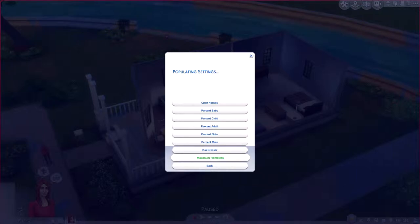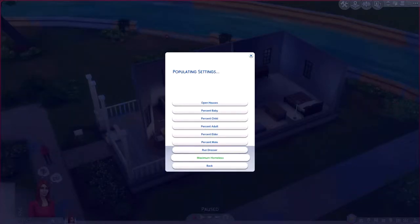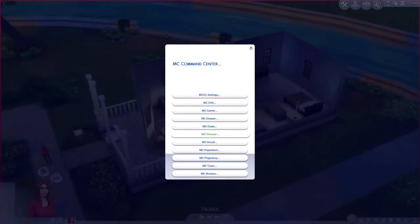Under population settings you can set percentages for babies, children, adults, and elders; the percentage of males versus females; and the maximum amount of homeless characters - meaning people who don't live in homes on the map but are out in stores and on the street for you to interact with. I like to set the maximum homeless to no maximum. There are also settings to adjust how many people show up in a location so you're not always seeing the same people. I'd suggest going through every setting - the MC Command Center page explains everything in good detail.